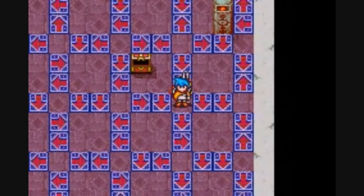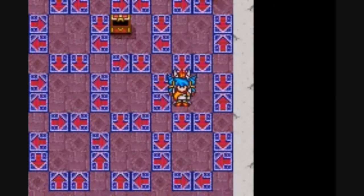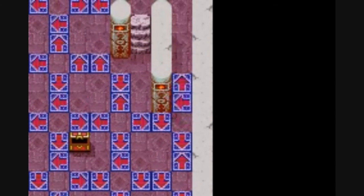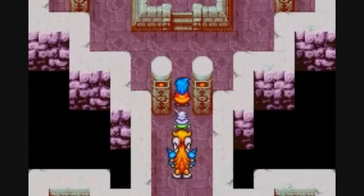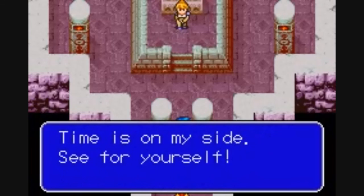So either of the staircases at the top will take me to my final destination. I just need to work my way up. One more step, and there we go — I could have taken either one there. You give me all kinds of trouble, but now it's over. Time is on my side. See for yourself.